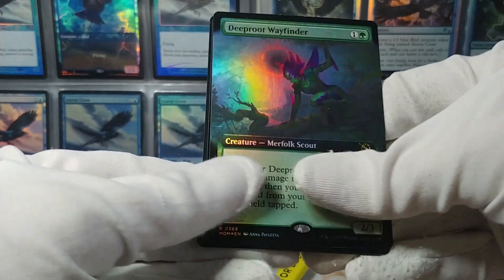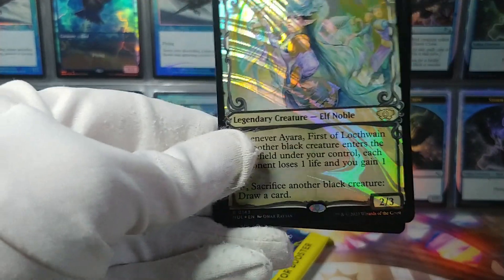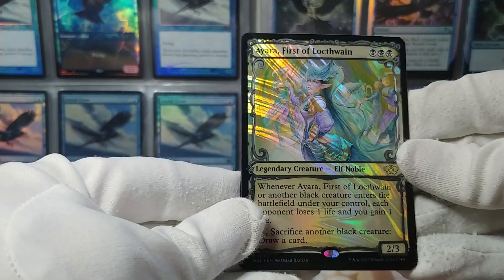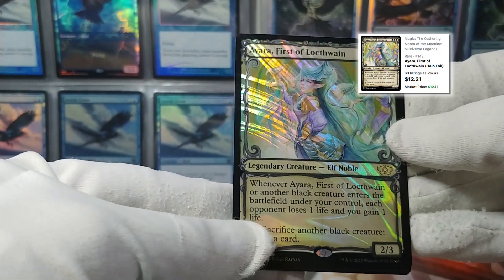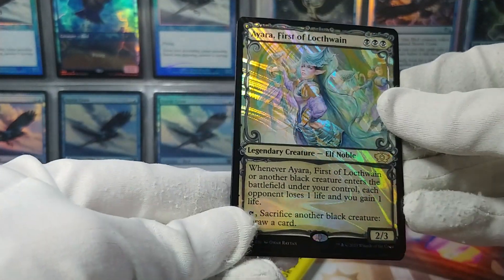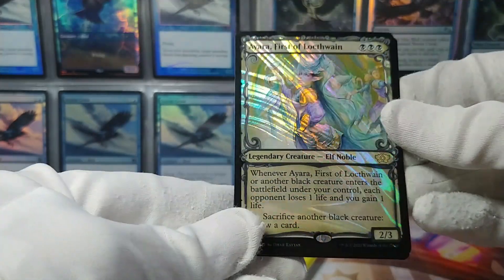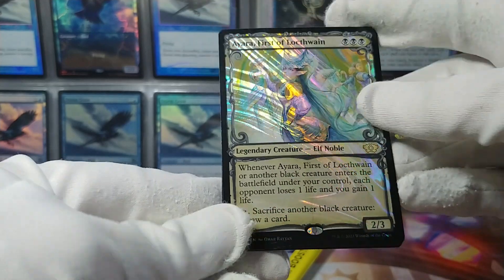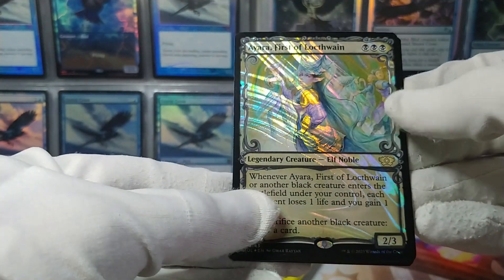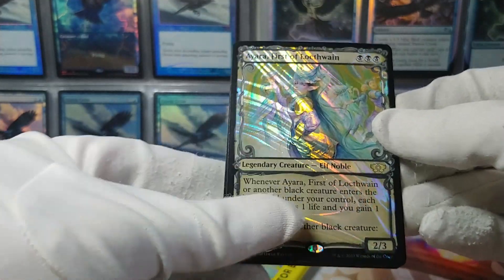There weren't any battles in this pack, but maybe we'll see some. This is a new kind of foil — always something new. Ayara, the First of Lockthwain. If you've been watching my Throne of Eldraine videos, I'm pretty sure I opened this card in Throne of Eldraine, but this is the new fancy version with a new fancy kind of foil. Very nice — like brand new. They've never made cards like this before, so cool to see them.